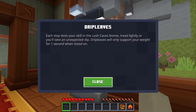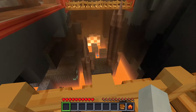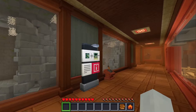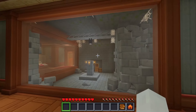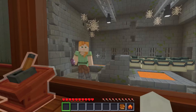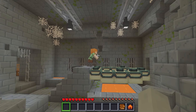Drip leaves — you touch a drip leaf and you can stand on it for a minute but it'll break, which is interesting. Hey, there's the parkour exit! Strongholds — yes, strongholds are the dungeons that let you go to the end dimension, which we already saw in the dimensions part of this map. That's what the end portal looks like, and Alex is gonna eat the chorus fruit to teleport, then she'll light the portal.